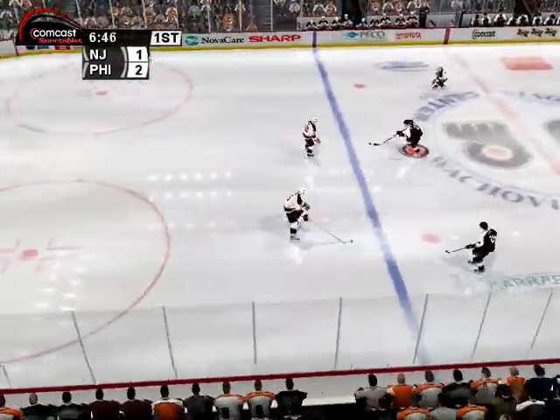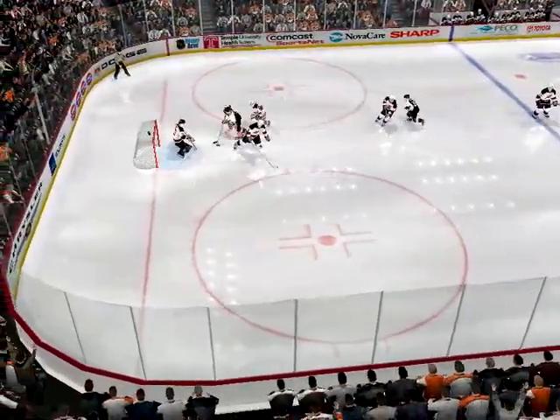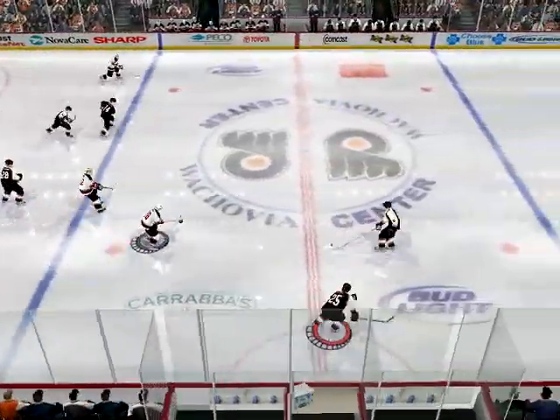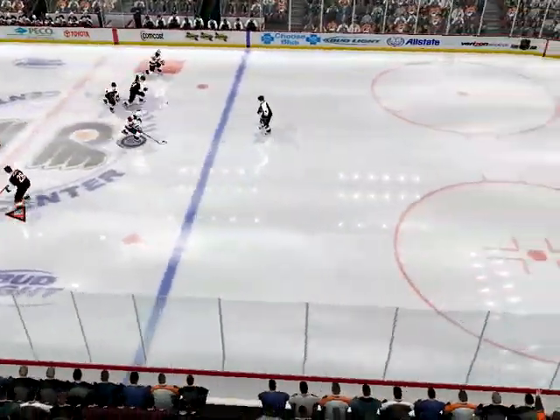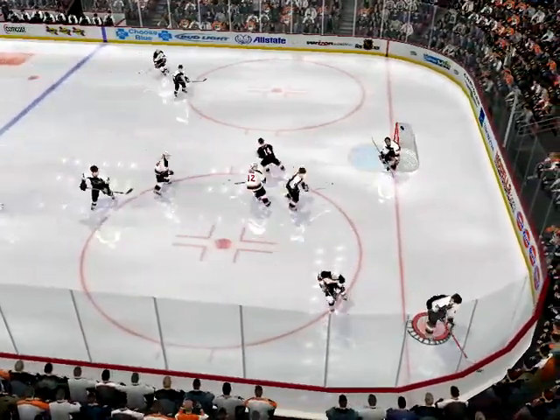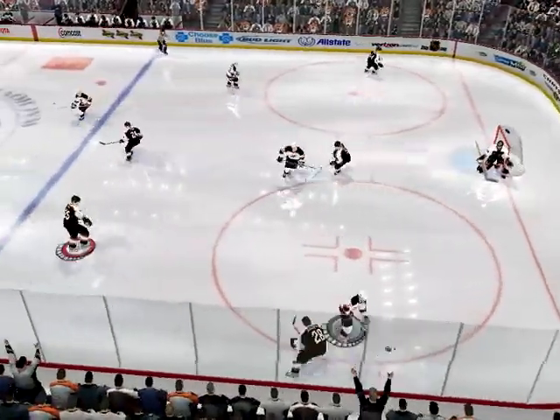A little reminder for you: when you make a pass, the longer you hold the button, the harder the pass. Rieland gets bumped off the puck. Ragnarsson has it now. Rieland.